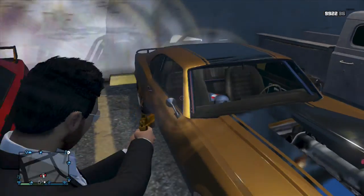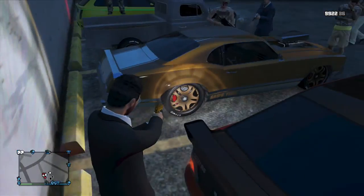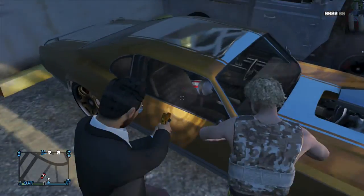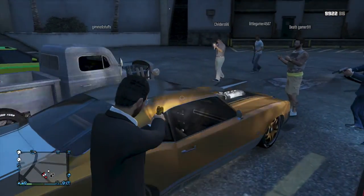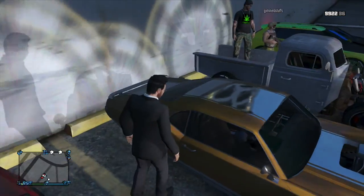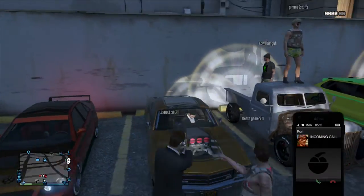Next up, we've got a golden muscle car on some big fat 20s. This is mine — Jay Prestigious. Got the NOS. I recently switched up to this color; the all-gold looks really good. It's a metallic bronze with yellow, and I got a secondary chrome on it. It's fully souped up.